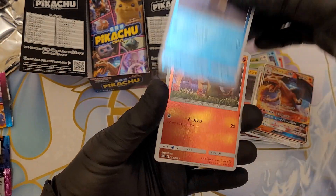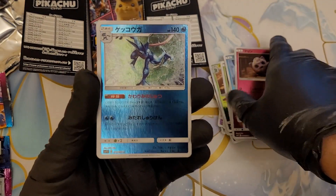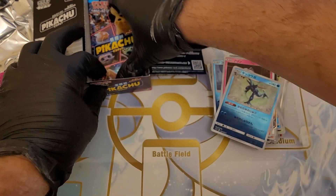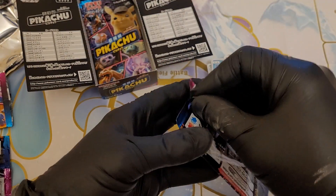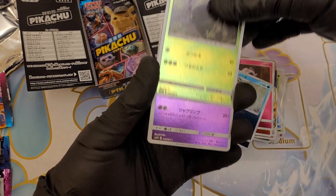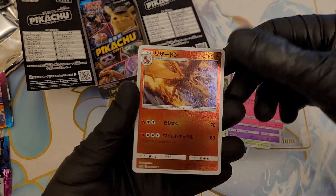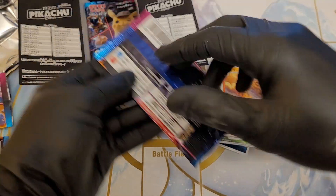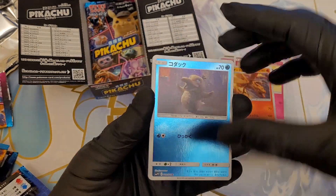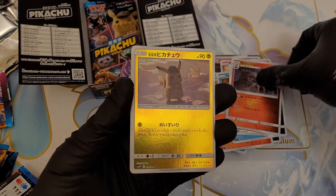So we've got Psyduck, Charmander, Jigglypuff and that unknown one again — does anyone know what that one is? Let us know in the comments, please. We're down to the last couple of packets. Don't forget there's only 24 in this set, so we'll have a lot of the same. We've got Bulbasaur, Mr. Mime, Snubbull and a Charizard. We've got Psyduck, Slakoth, Arcanine and Detective Pikachu again.